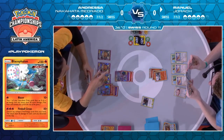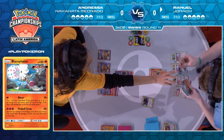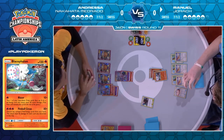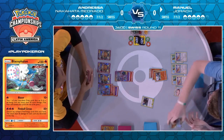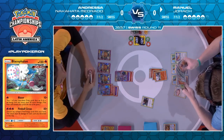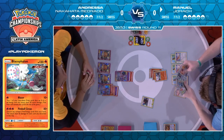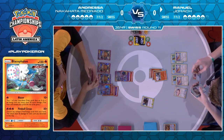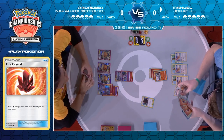There are two fires in hand, three Crystals in hand, and at least four energies in the discard pile. Manuel's got the KO here. He's going to go down to two prizes left, and basically if Andressa doesn't now find the combo to get the Espeon Deoxys for 20 damage counters, Manuel is in pretty good shape to win this game.